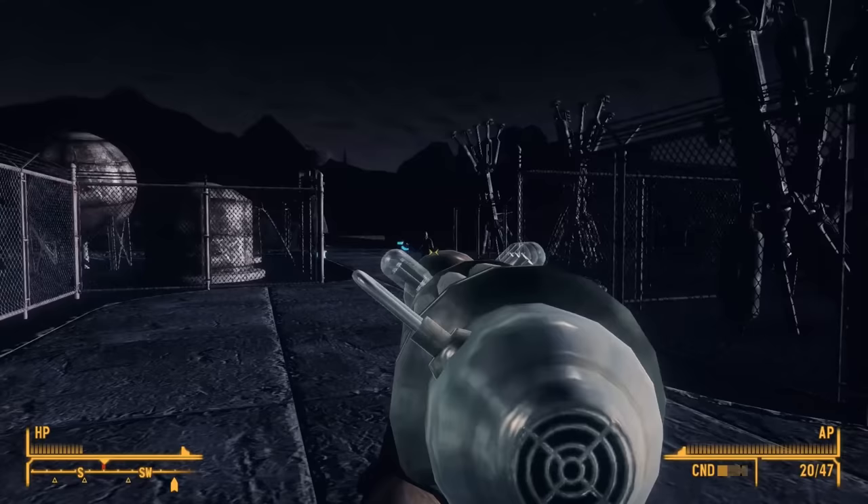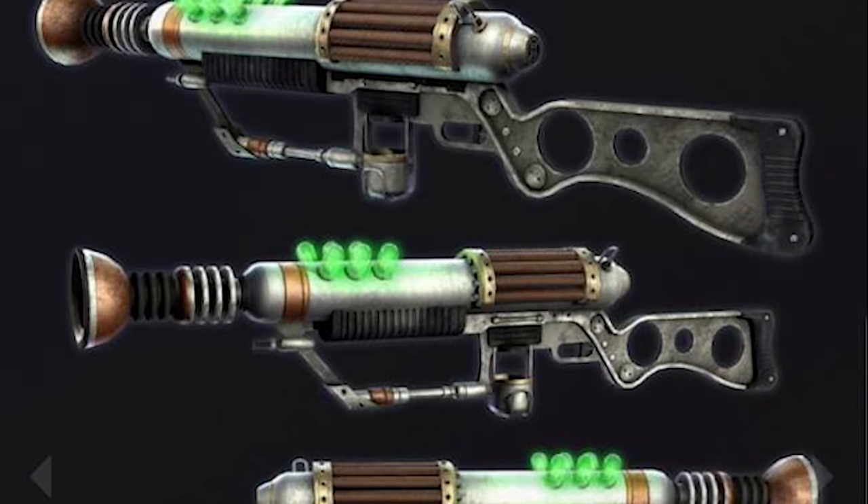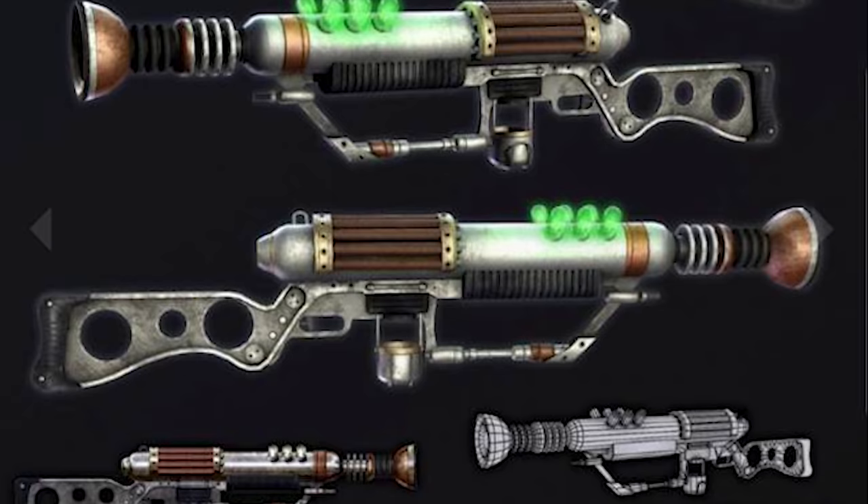The LAER, or Laser Assisted Electrical Rifle, is one of my favorite weapons from Old World Blues. However, it was originally intended to appear in the core game. Its Vault Boy icon can still be found, and you can see its concept art in the Collector's Edition guide.